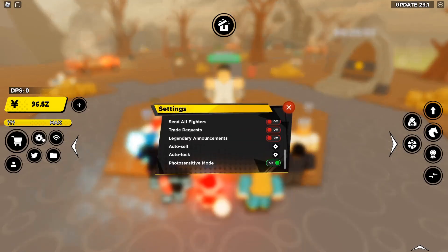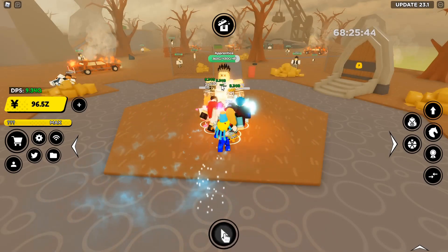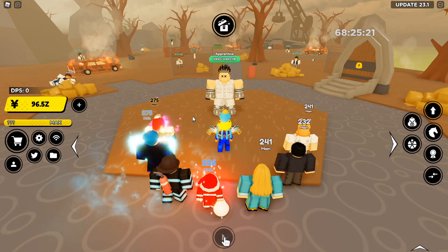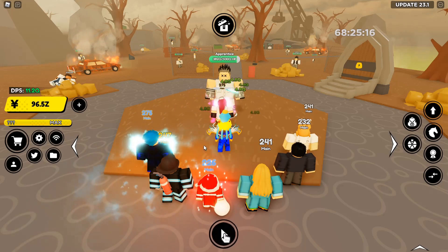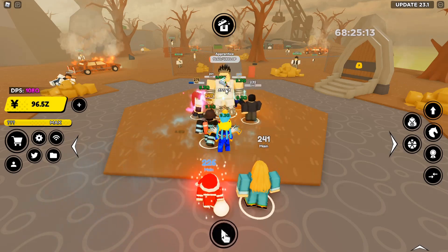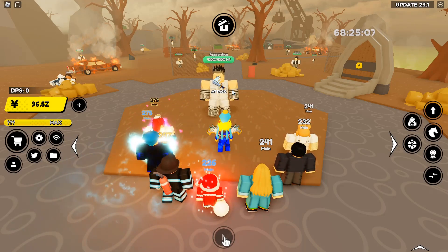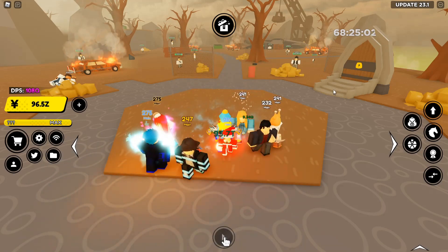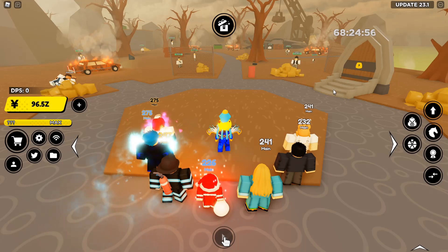The first thing you want to do when farming a boss is actually to turn off 'Send All Fighters' in the settings. If you have it on and click on an enemy, it'll send all your troops, and clicking again will retreat them. However, if you turn off 'Send All Fighters,' it behaves a little differently — clicking once sends only one fighter, clicking again sends more. But what you actually want to do is hold-click, which sends all your fighters at once, just as if you had 'Send All Fighters' on with a single click.